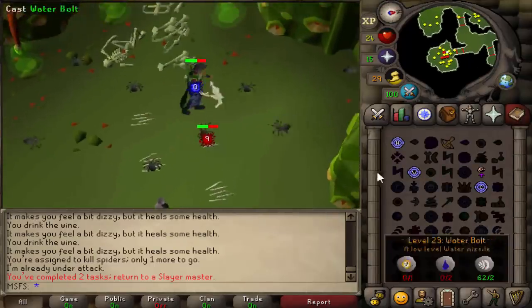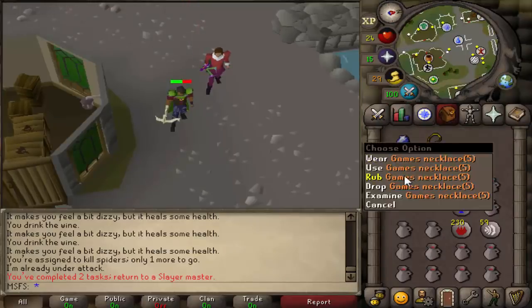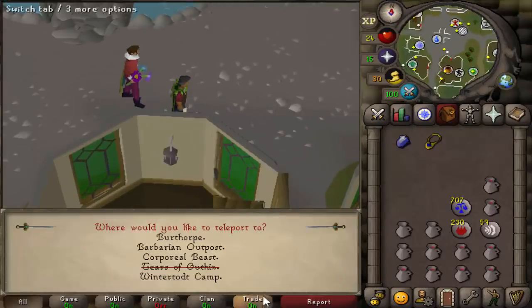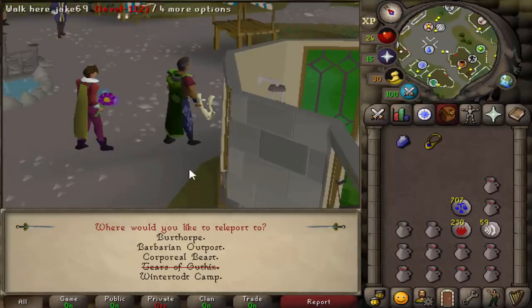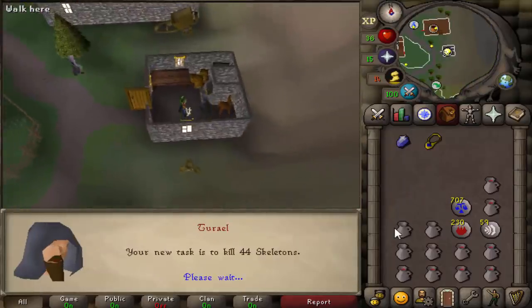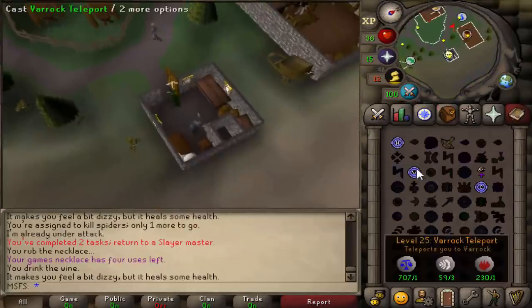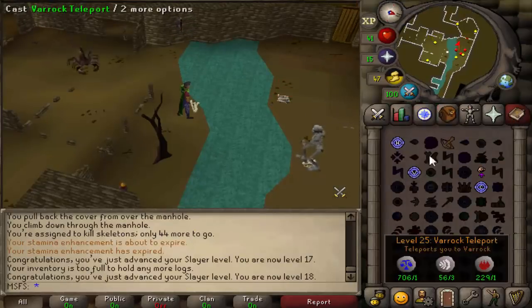Another slayer task done and we are still only 16 slayer, so we need to go get another task. I wish I was 40 slayer and could get one from Vannaka. Our third task: 44 skeletons — easy. I decided to safe spot these skeletons underneath the Varrock sewers and that is 18 slayer out the way. We're not going to finish the task, we can do it later.